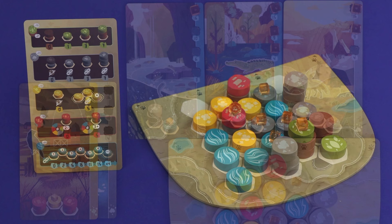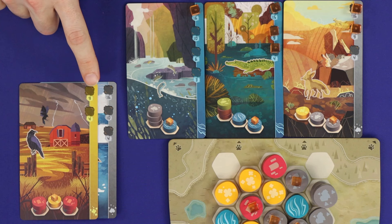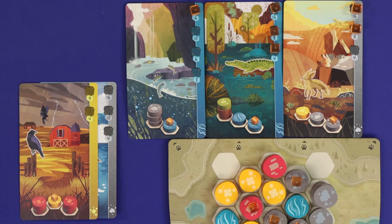Each animal card scores based on its highest cleared space — so these would be nine, sixteen, ten and four points. The player with the highest score wins. If tied, whoever placed the most animal cubes breaks the tie, and if still tied, victory is shared.